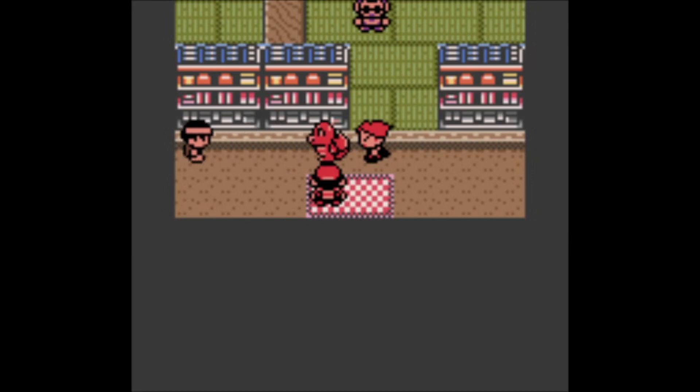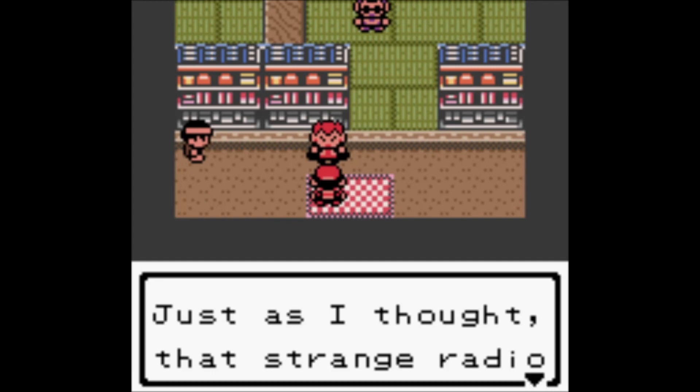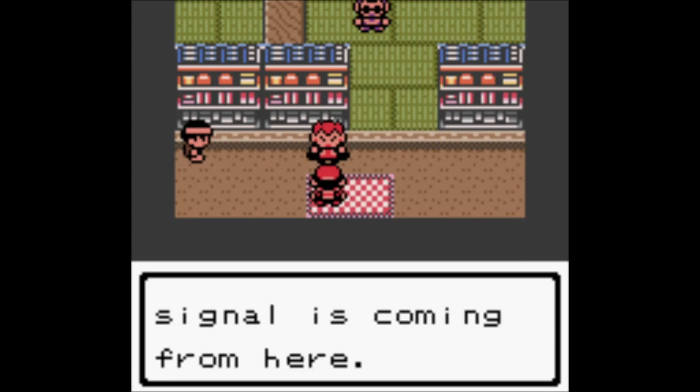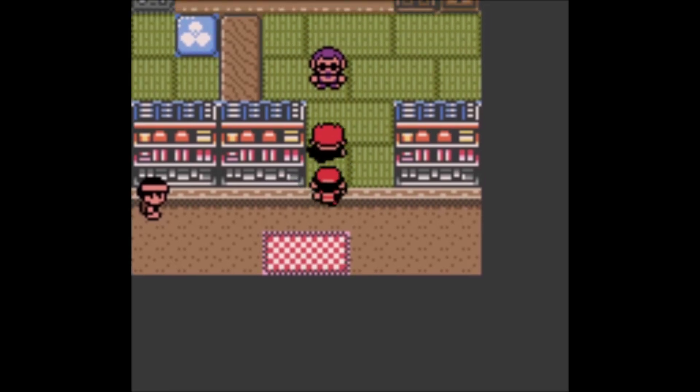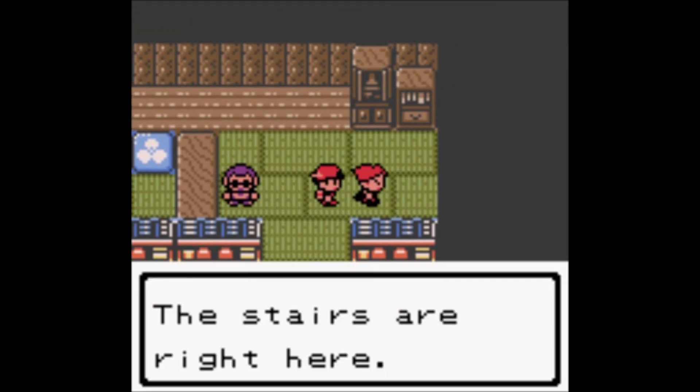Lance's Dragonite just used Hyper Beam — what took me so long? Well, I had to go get a Rock for my bird, and that took me to a cave, a poison swamp, a crazy stormy beach, somebody's house, back in the cave — that kind of thing. A strange radio signal is coming from here. Lance is walking with purpose — must be cool having a Dragonite.